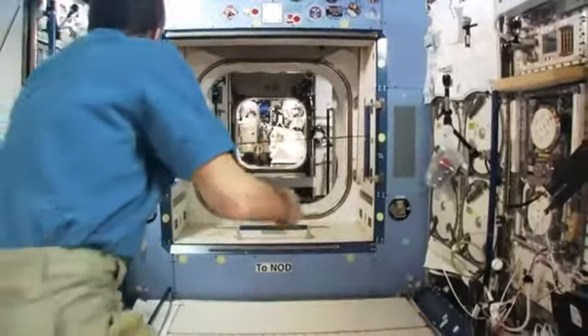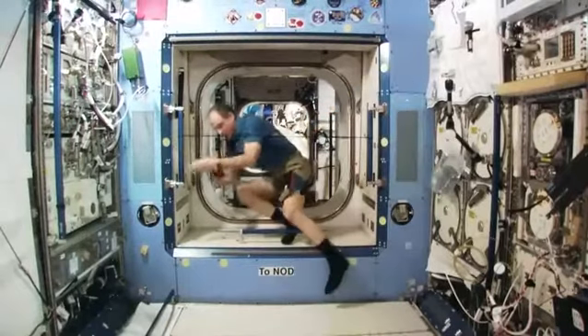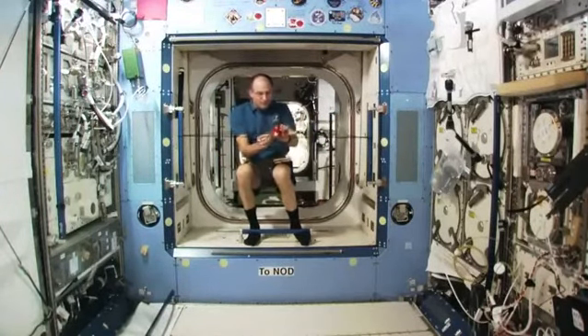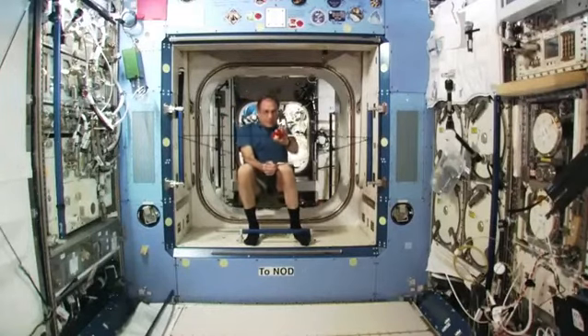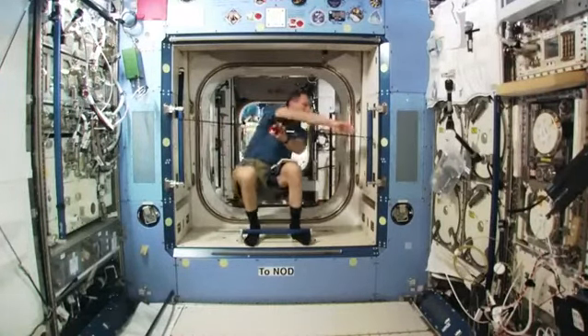I've got a bungee spread across the hatchway. And this bungee is kind of like a slingshot. And I'm going to show the trajectory that Red Bird is going to have when I fire him with this orbital slingshot.